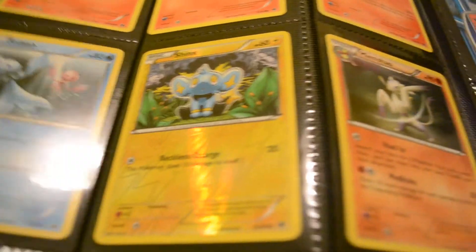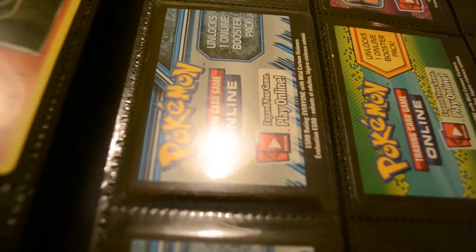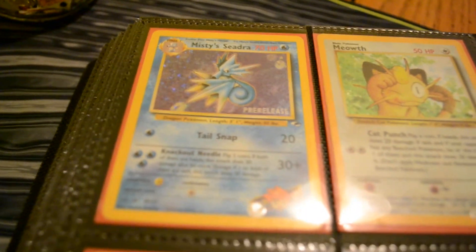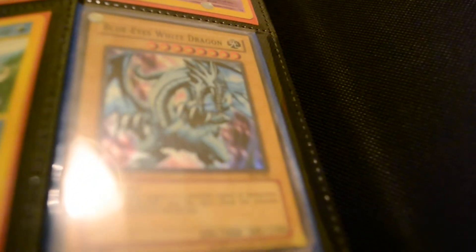From Next Destinies I also have Shanks, Frillish, Mienshao, Bronzor, and Sneasel. Then coat cards: I have a Giratina deck, a Garchomp deck, and about 15 or so Plasma Storm cards. Boundaries Crossed is not for trade — it's actually a signature card. For the bigger old stuff I have the Misty's Seadra pre-release, Gold Blastoise, Meowth, Mewtwo, Black Star Rapidash, Black Star Clefairy, and a couple of Yu-Gi-Oh cards in here.